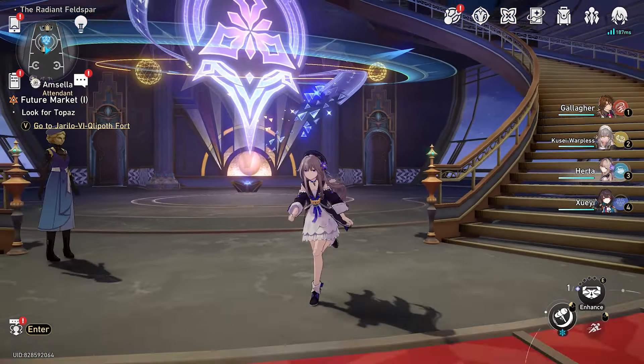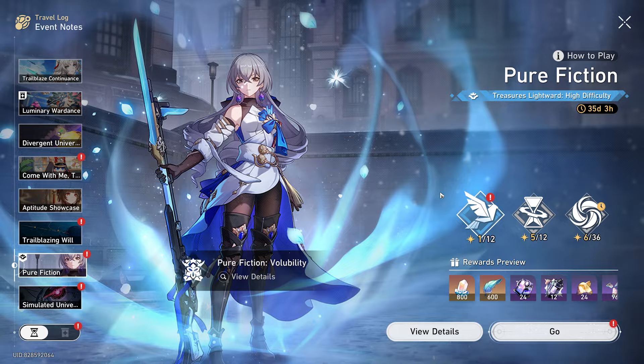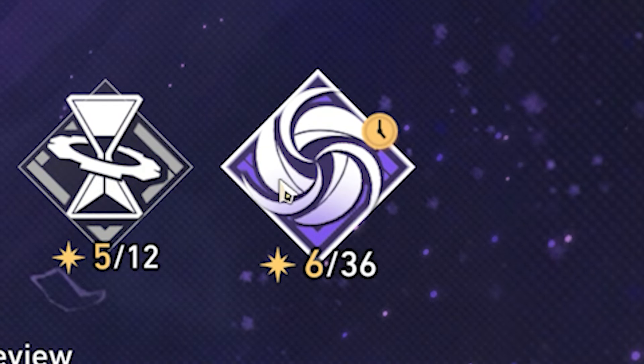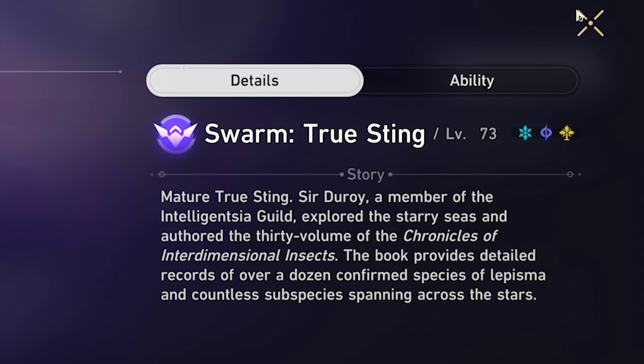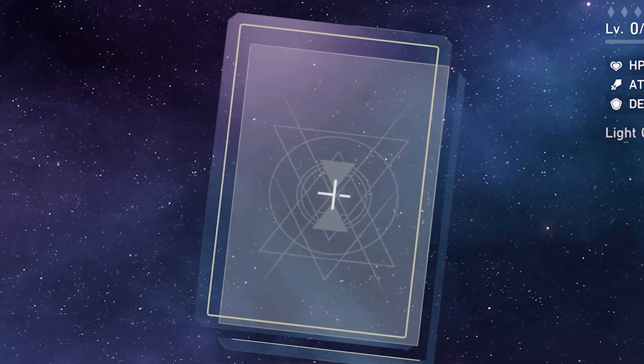You also seem to be grinding a lot of Belabog of the Art Detectives, which is also interesting — but it doesn't seem like it's actually used on anybody, which is definitely a positive. After looking at your relics, I want to look quickly at how far we've progressed in end game modes. One star Pure Fiction, five stars in AP Shadow, and six stars in MOC. There's no way we're struggling in MOC — we have healers, we have somewhat decent units, but we haven't even got up to seven yet. Interesting.